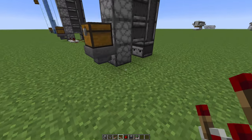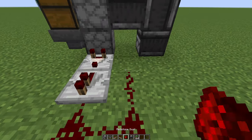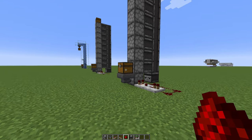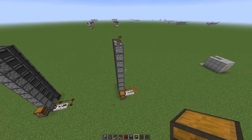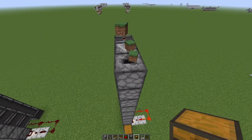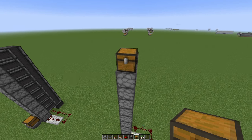Now we just need the clock. A comparator goes in here, then a repeater and redstone dust. Now let's try this out by throwing some items inside — and it's working. Of course you don't want the items to just fall down, so let's place a chest on top so the items will go inside the chest. Simple as that.